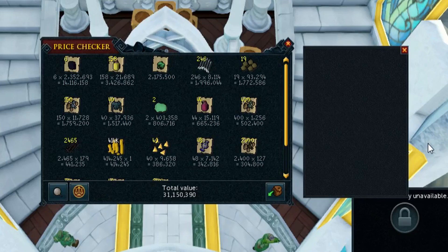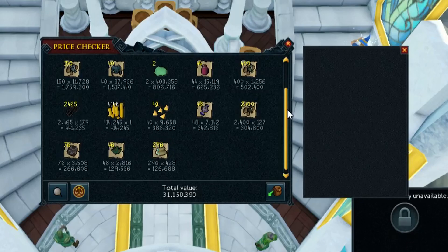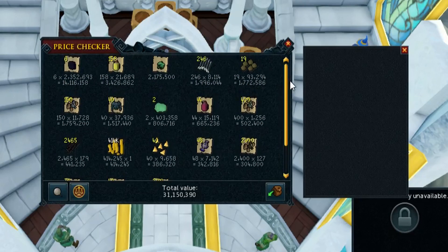Here's what we got: 6 Onyx drops which was around 14mm, 158 Saradomin Brew Flasks which was 3.4mm, an Arachite Pheromone which was 2.1mm, 246 Onyx Bolts, 19 Magic Seeds, 150 Runite Ore, 40 Rune Plate Bodies, 2 Sirenic Scales, and then the rest you can see for yourself. The main ones to focus on are at the very top.